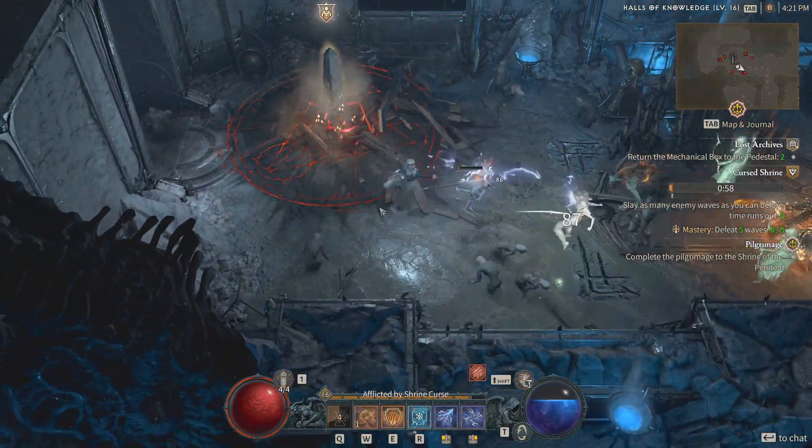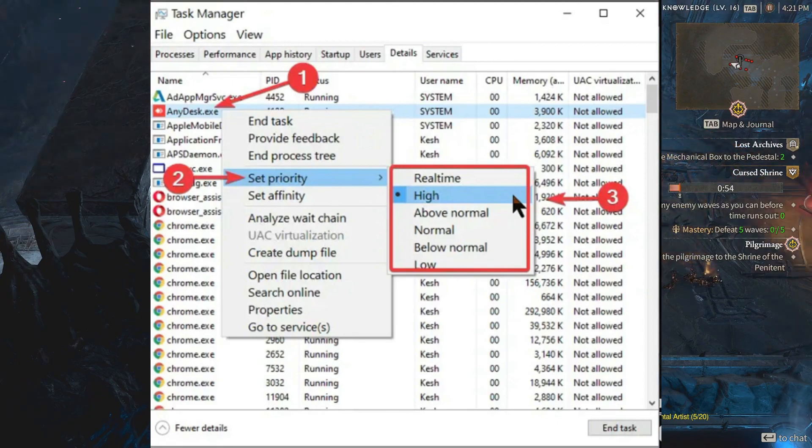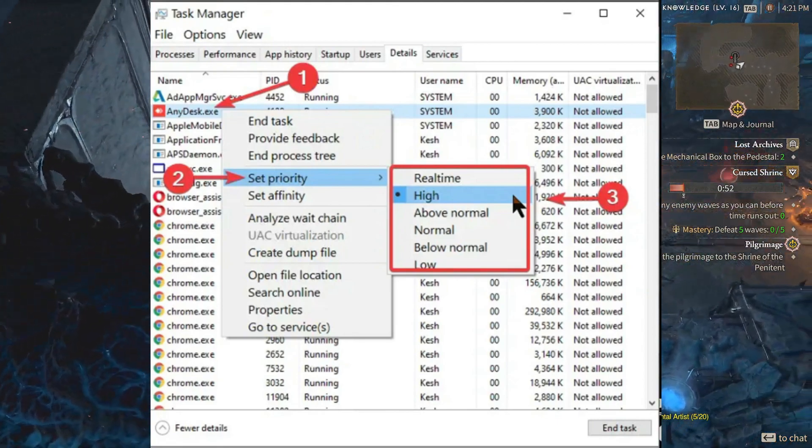Set max priority to Diablo 4. Open Task Manager, go to Details, select Diablo 4, and set the priority to High. Then launch the game.